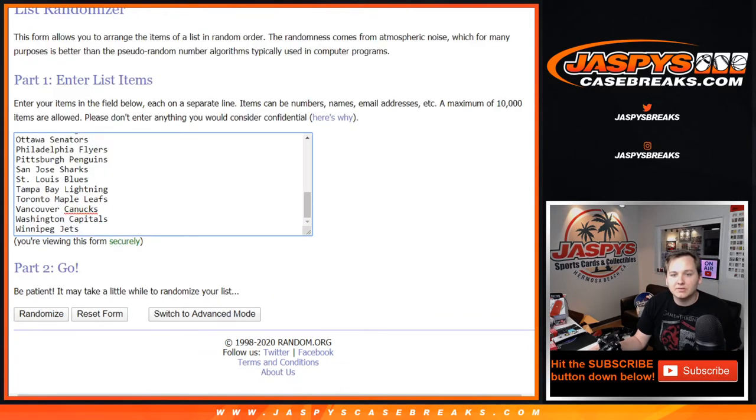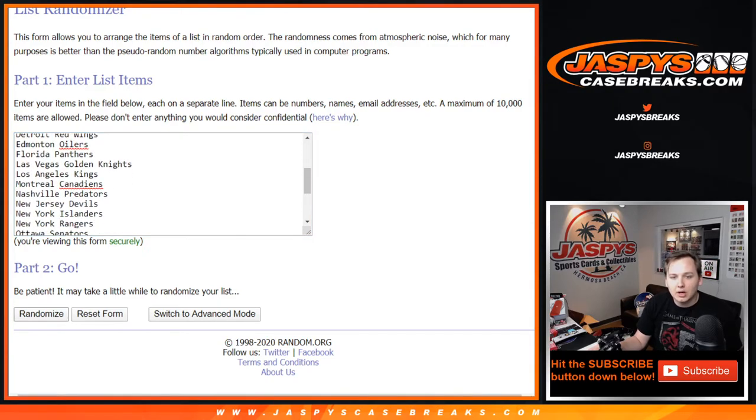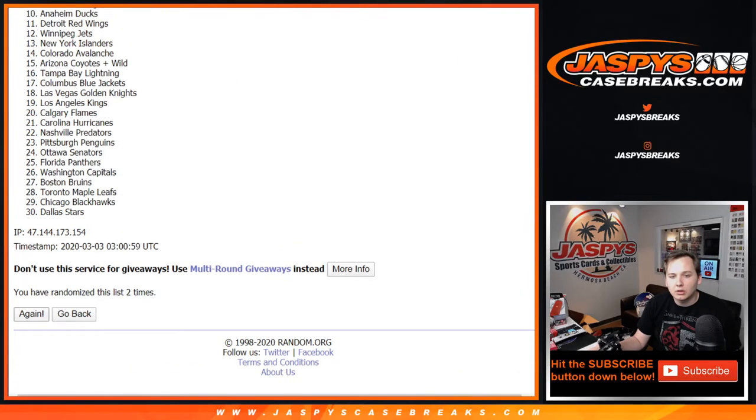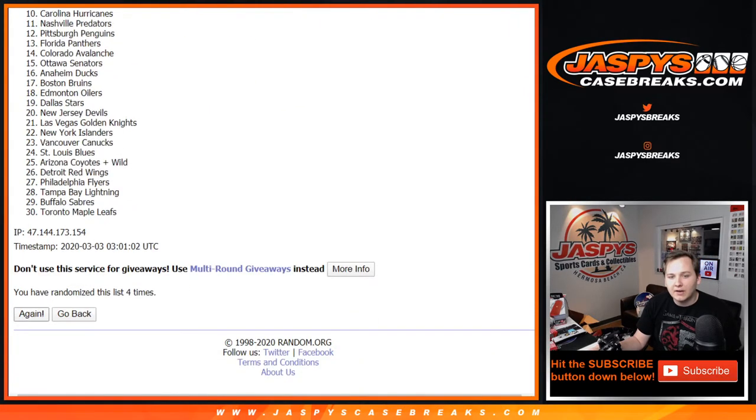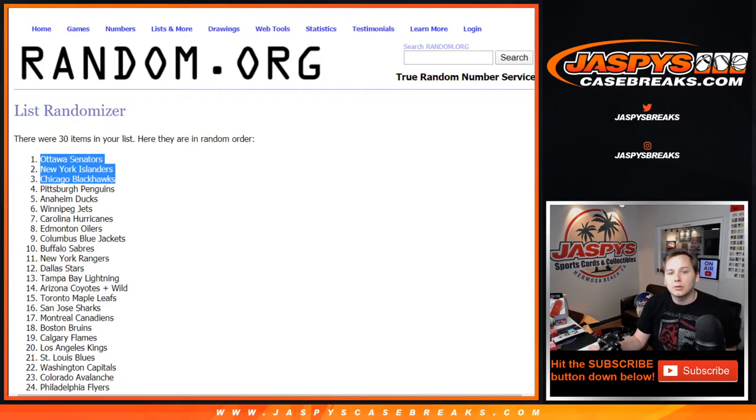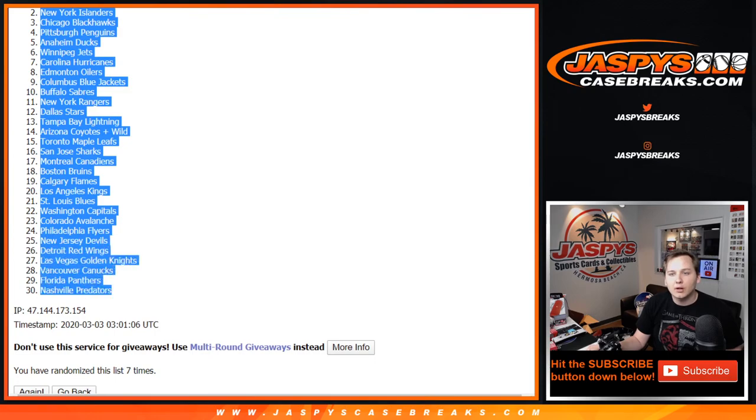7 times on the list of teams. We have a Coyotes and Wild combo — 1, 2, 3, 4, 5, 6, and 7. We've got Senators down to the Predators.